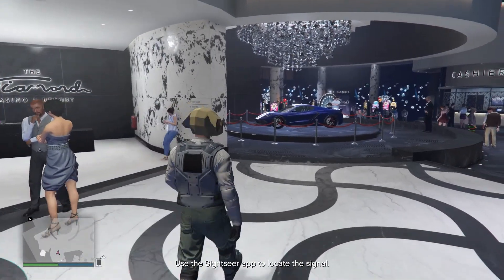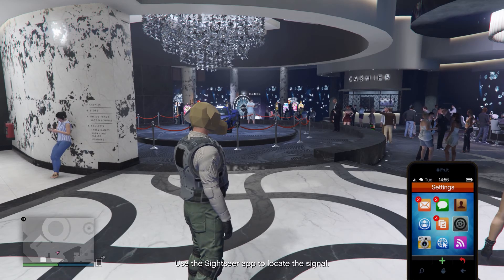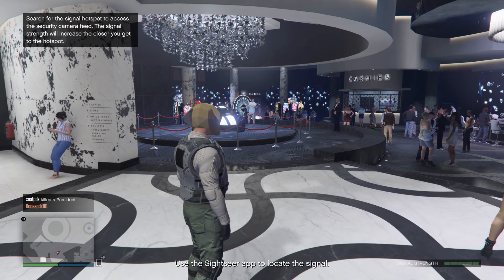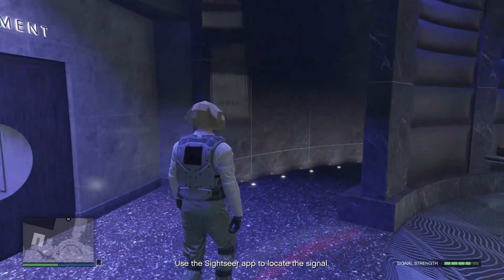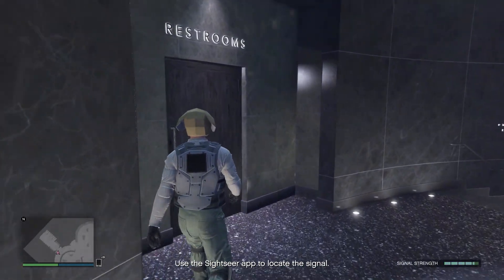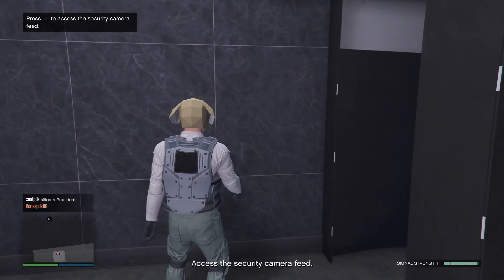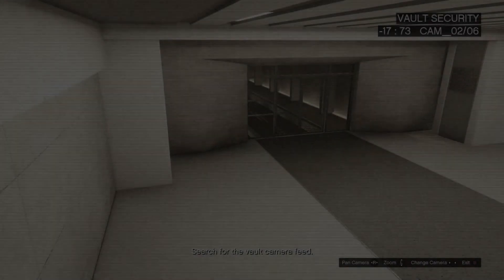Once inside the casino, you're gonna want to pull out your phone. In the bottom right-hand corner of your phone you'll see what looks like a Wi-Fi signal — hit that. Then you'll see the signal strength at the bottom right-hand corner of your screen. As you walk around the casino it'll go up or down, so find the highest signal. I find it inside the bathroom — I think it's the men's bathroom because of the urinals, but there's a lot of women in there.